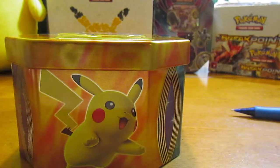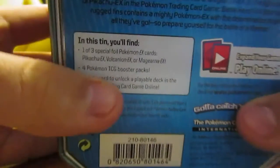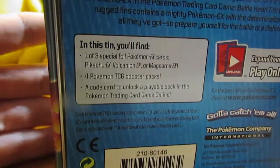Hey YouTube, it's PokeBroJacob here with another card opening video. Today we'll be opening up a Pikachu Battleheart tin. This tin is new for the year of 2016. Right here you can see what you get inside this tin, which is a Pikachu EX Foil Promo, 4 TCG Booster Packs, and a Code Card.